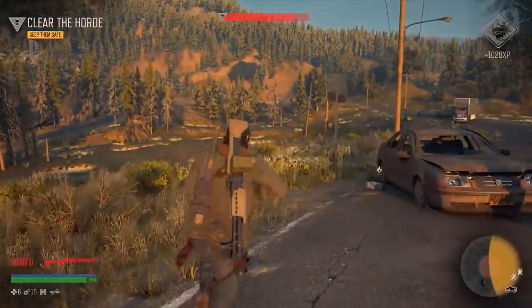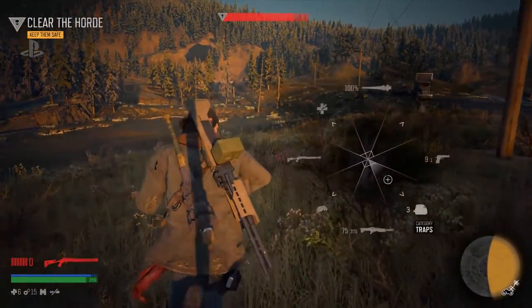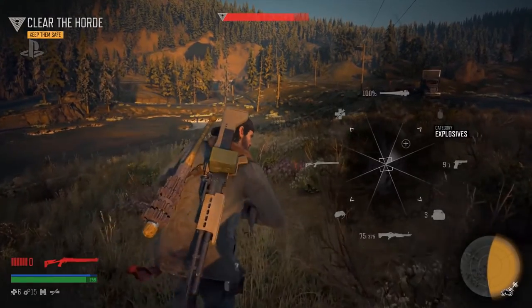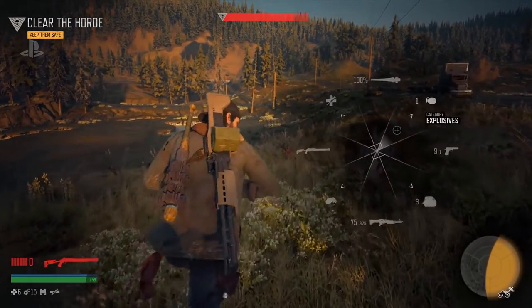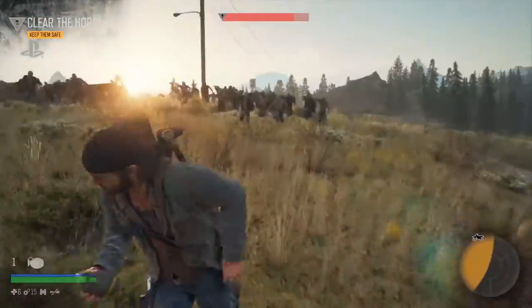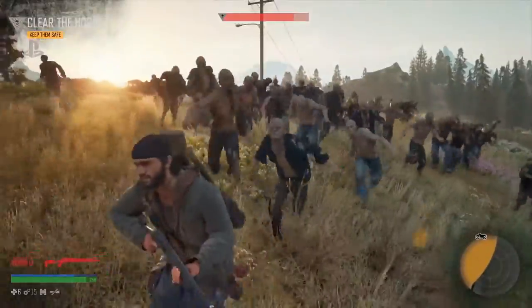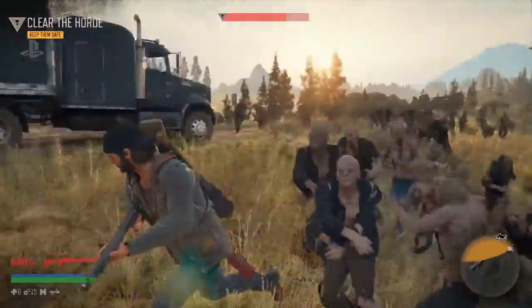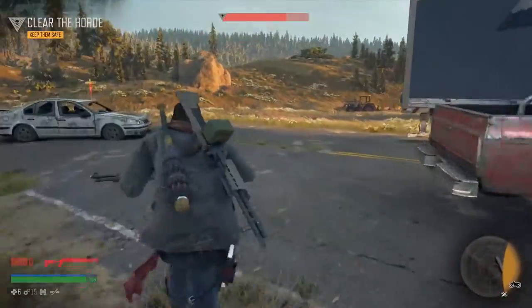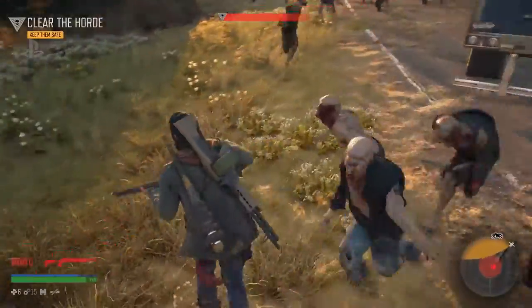One of the things we want to point out is that the horde locations are all story-driven. This is a mass grave site. Nero would have come in as the world was ending, dug these mass graves, and they happen to have giant barrels of fuel that they would have used to burn the corpses of all the people who had died during the pandemic. So there's a reason why you find all these explodables out in these areas. One of the key strategies is to go and find those first, then plan as you're running around to try to drag the horde.